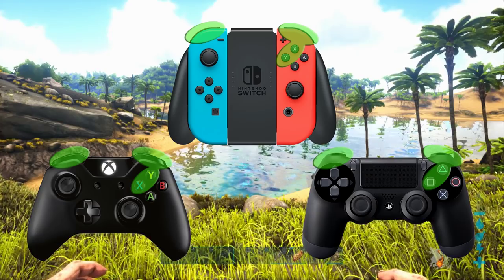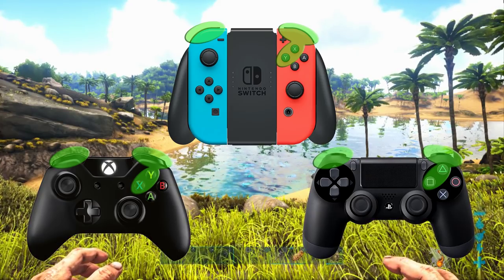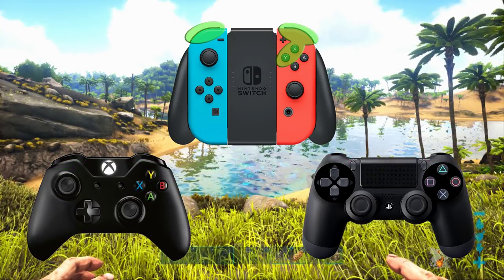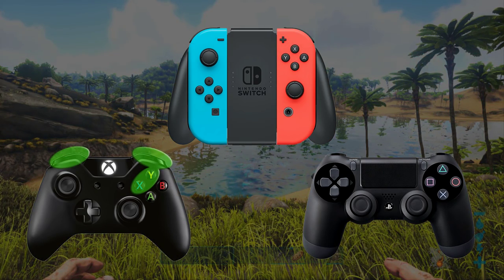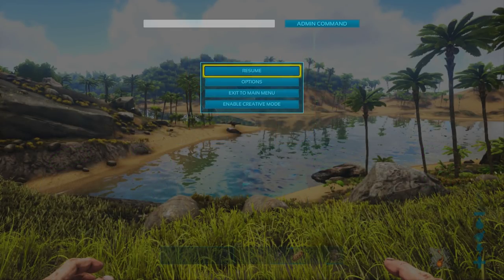It's the top left bumper, top right bumper, and then the top left two buttons. On Switch it's L1, R1, X and Y. On Xbox it's L1, R1, Y and X. And on PS4 it's going to be L1, R1, triangle and square. You pause the game and you'll see this little pause menu pops up, and then we're going to push all of those buttons at exactly the same time and this little admin command window pops up at the top.